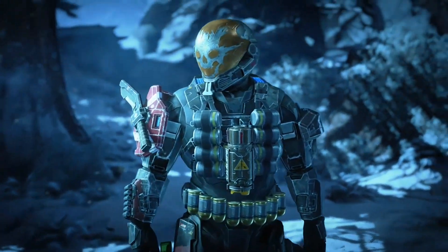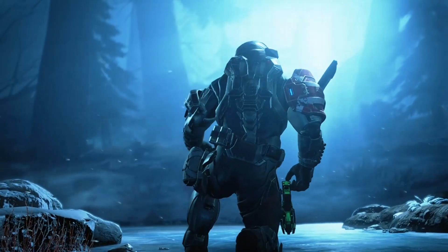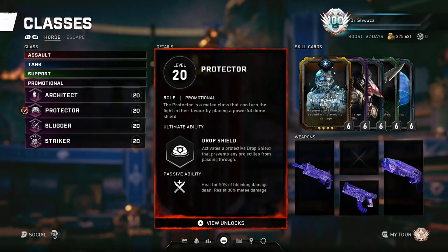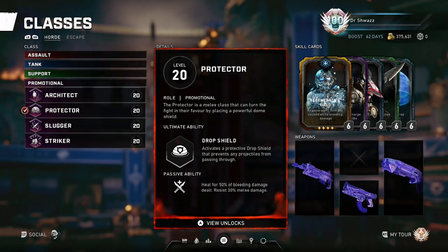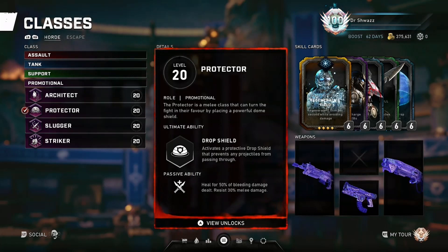Welcome back to another Gears 5 class tutorial. We're going to be wrapping up the promotional classes, starting with Protector. It was formerly a Meals class, so back in Operation 7 they buffed the promotional classes to make them more viable in Horde and Escape. Prior to that update, if you had a purple loco class, people were discussing kicking you from the lobby. Now they're buffed — not the strongest classes, not better than Demo or Tactician or Blademaster, but they're viable, although one-dimensional, and pretty good on Master Escape.